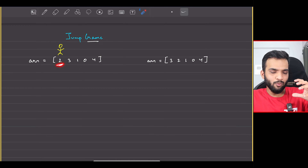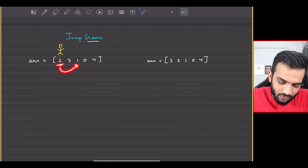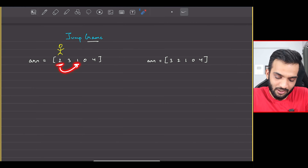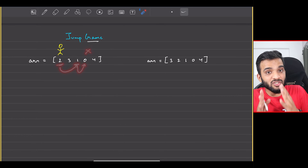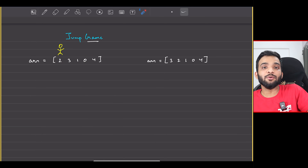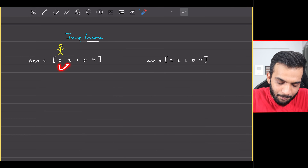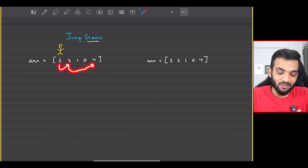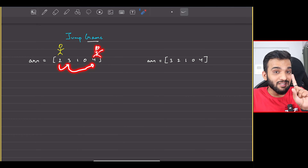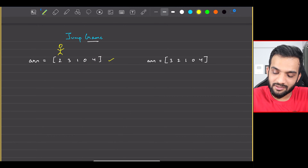Here we have two, which means I can take a maximum jump of two. If I go here there is a jump of one, but I don't have to take the maximum — I can jump by one place. From here I'll jump three places, and eventually I can reach the end. Hence, true — it's possible.